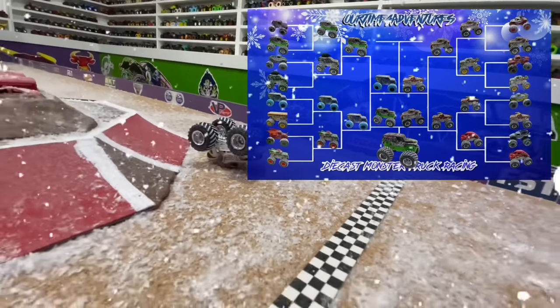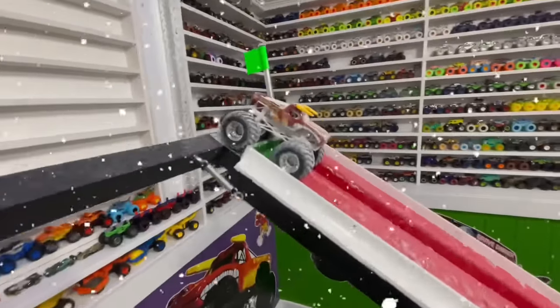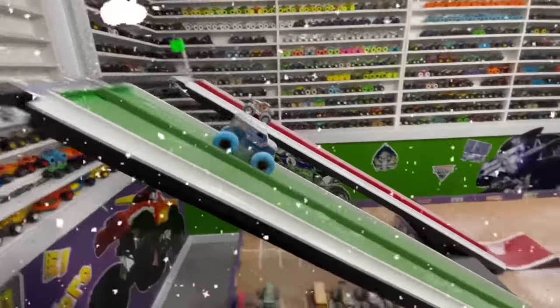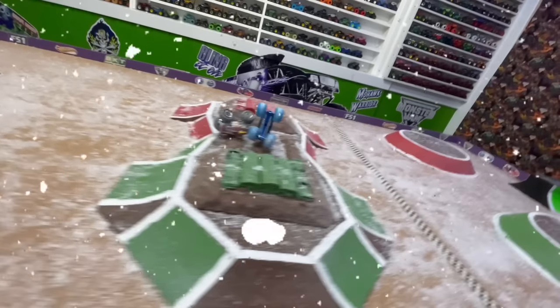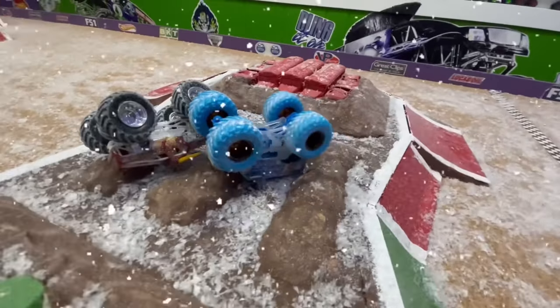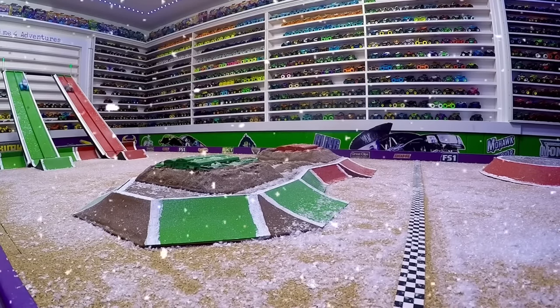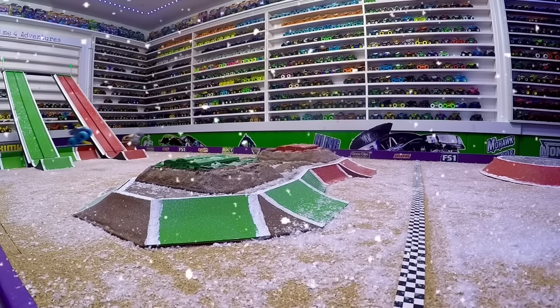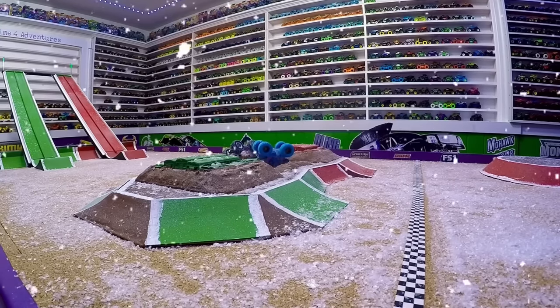Now it's time for the race everybody's been waiting for — it is the final round. The underdog Ice Cream Man will be in the green lane racing Hot Wheels El Toro Loco in the red lane. Both trucks side by side coming into the jump — big air. They both start heading to the center, get together over the obstacle — who's going to go the furthest? It is Ice Cream Man the furthest to take the win. In slow-mo: when the green flag drops, both trucks have a great launch coming down the ramp. As they jump, both trucks start heading to the center of the obstacle. They get together in the center of the jump — huge crash. And Ice Cream Man makes it just a little further over the obstacle for the win.